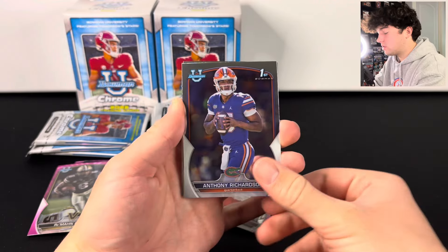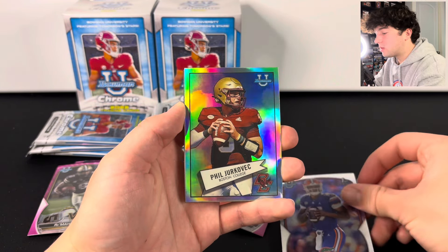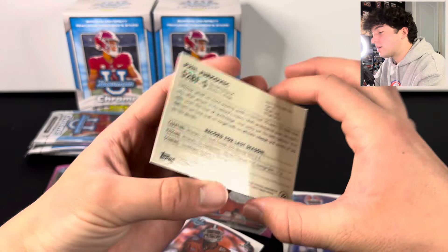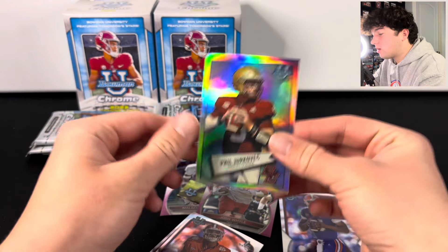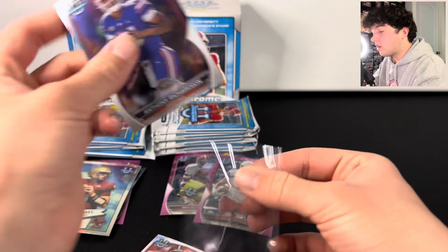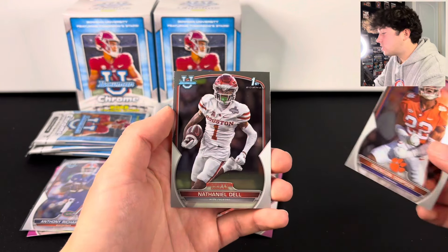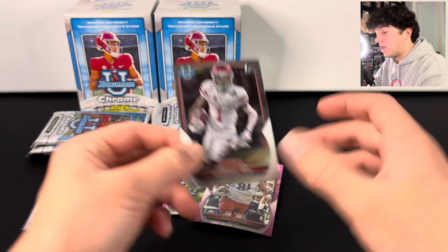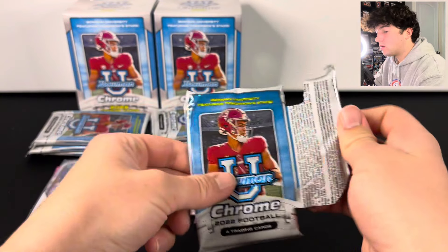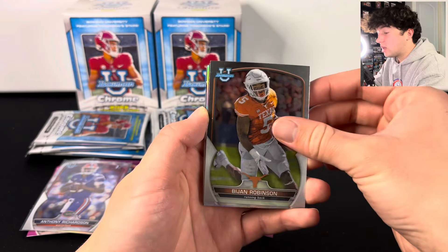There we go — we got Anthony Richardson right here! And I think we have something here — maybe DTR — nope, we got Phil something. There's a really cool looking card. CJ Stroud looks really nice — this is the Throwback, not sure of the exact name, but those look great. We got an Anthony Richardson, so pulling an Anthony Richardson auto would be really nice. There's Tank Dell and JSN — pretty much all those guys you're looking for. We're about halfway through and there's Bijan Robinson too.